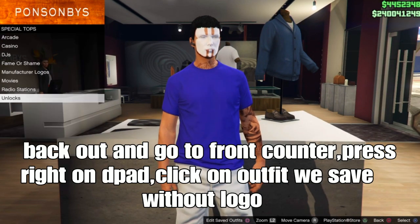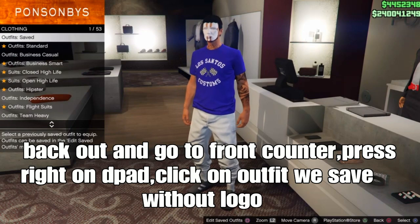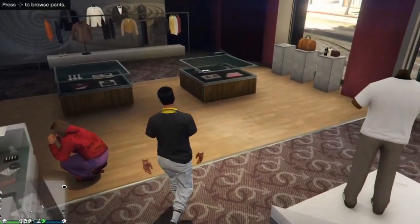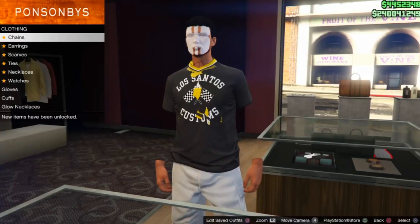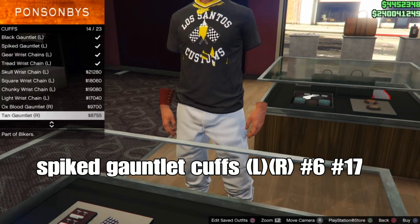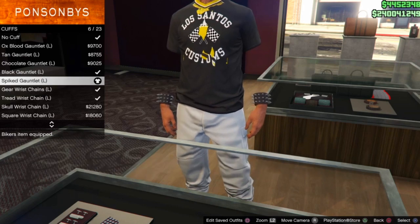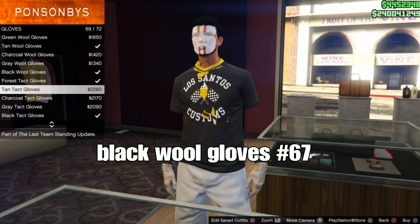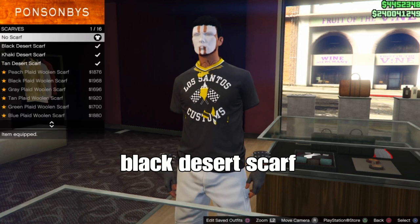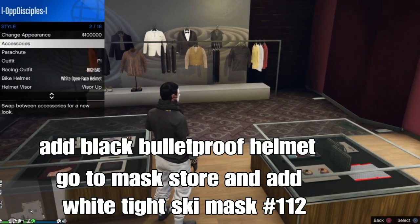Back out and go to the front of the clone store with the lady. Press right on the d-pad and select the outfit we saved without the logo. Look at that - the logo transfers. From there, go to accessories and curves and add the spike goblin coast - left and right should be number six and number 17. Then go to gloves and add the black wool gloves, which should be number 67. Go to scarves and add the black scarf - should be the second one.